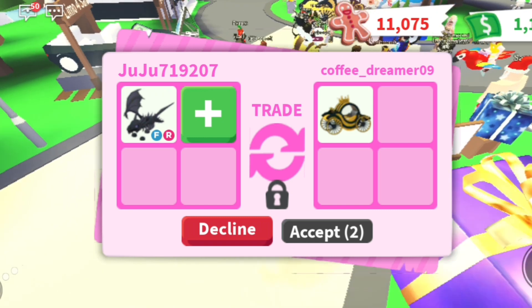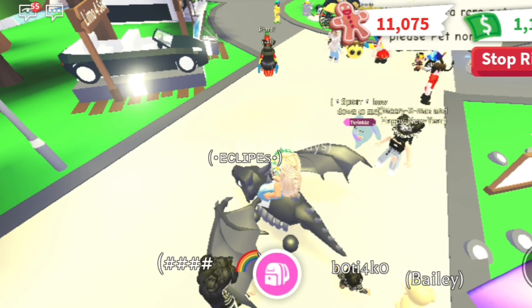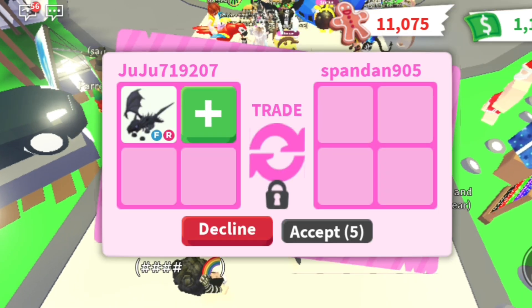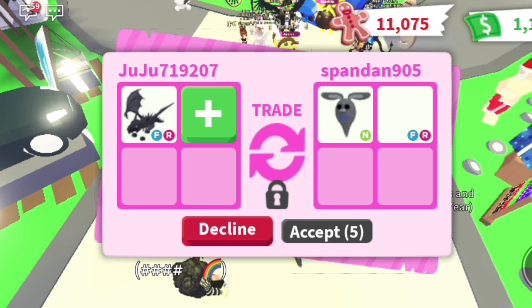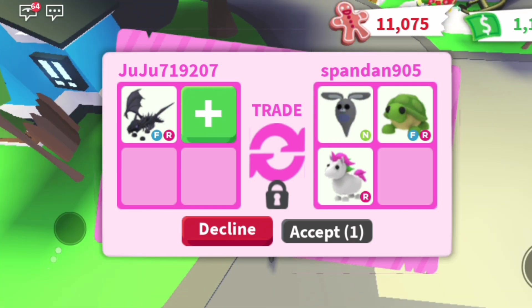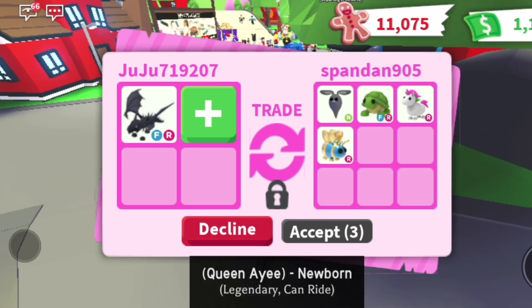The shadow dragon is one of the rarest pets in the entire game. The diamond pets were a little bit rarer when they first came out, but over time they lost a lot of value. Then shadow dragons became the rarest again — so right now the shadow dragon is basically the rarest pet in the game.